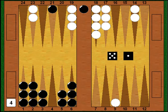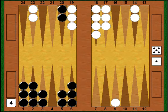I roll a great shot — a 5-1, really one of my very best. I come in with the 5 from the bar, then with the 1 I make the 20 point. That gives me a good anchor and a good jumping-off spot, because I'm still going to have to run out here pretty soon. That 5-1 made me very happy.